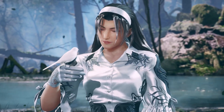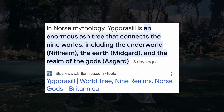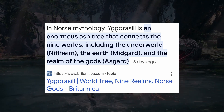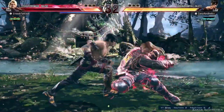So we have to ask: what is this tree? I believe it is the world tree — Yggdrasil. Yggdrasil is an enormous ash tree that connects the nine worlds, including the underworld, earth, and the realm of the gods. Tekken 8 incorporating something like this honestly isn't that far off, since we already have stages in the game that players expect to be the underworld.